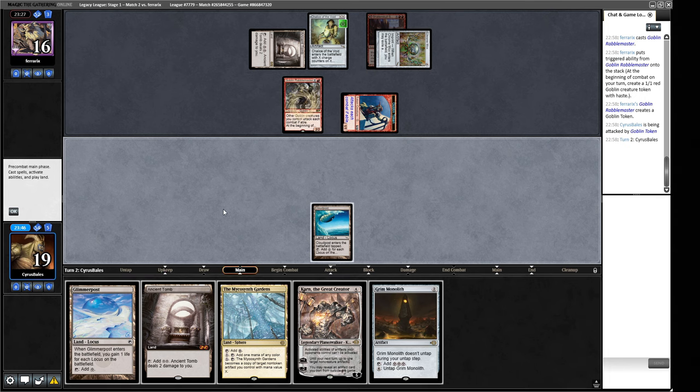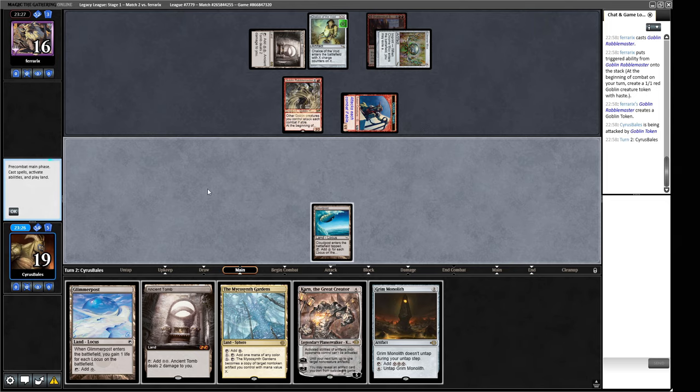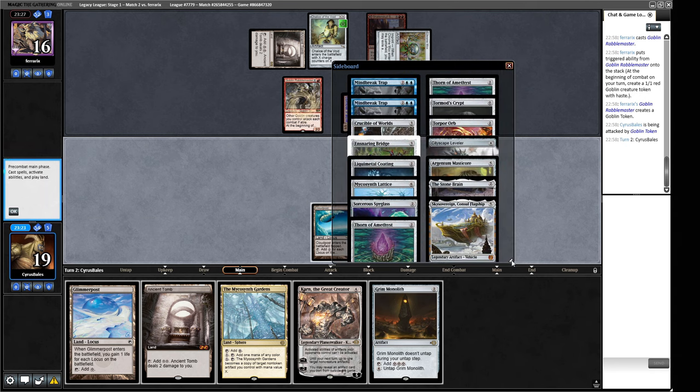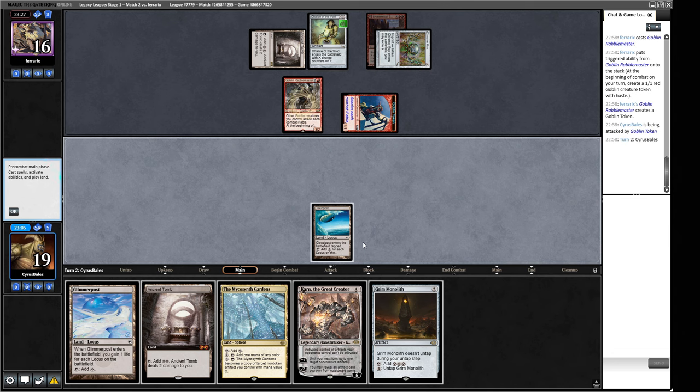We fetch Argentum Master Core — next turn we can start blowing up their stuff. We play Glimmerpost to gain life rather than take Ancient Tomb damage. We play Grim Monolith then Karn. Getting the Master Core next — at five mana it's big enough to survive a Fury and eat their creatures in combat. We can then discard cards to blow things up.